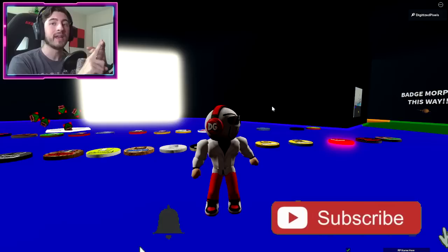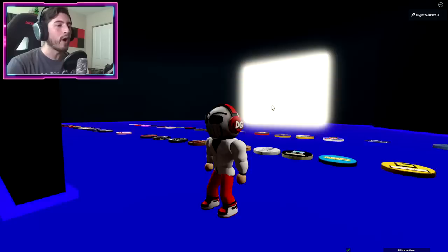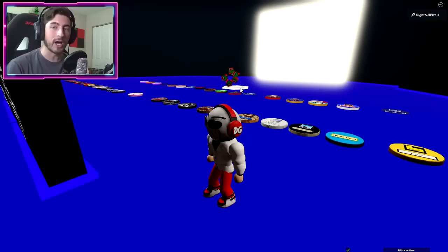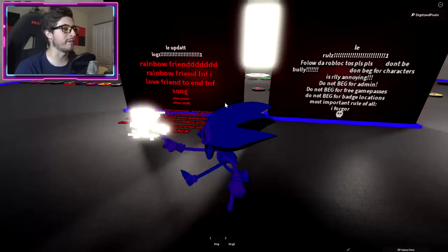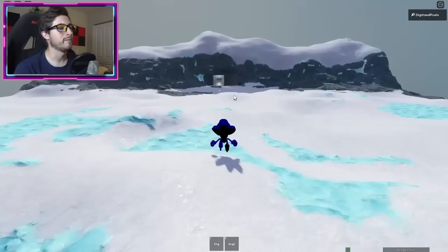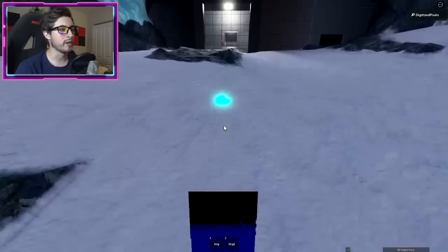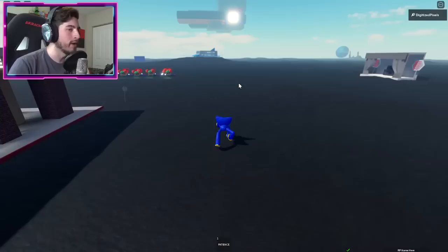Sans the Skeleton badge requires collecting seven souls. You cannot reset and you cannot die — if you respawn, you will lose your souls. First, get the Patience heart. Go ahead and click on it, then go to the portal over here — pretty much down the middle. Click it and this is how you get to the snow area. Right in the front is going to be the Patience heart — grab it.